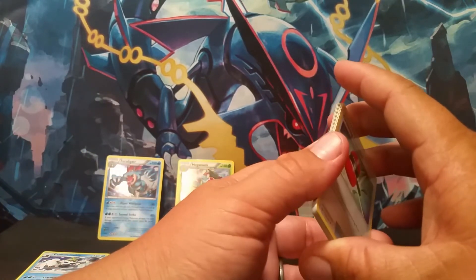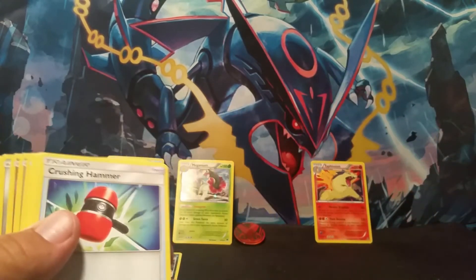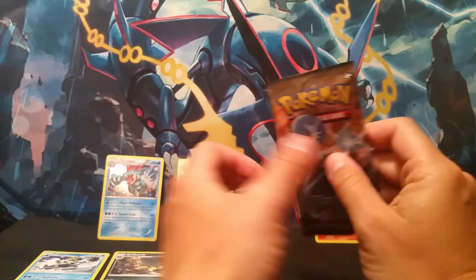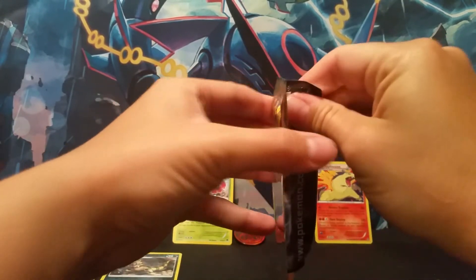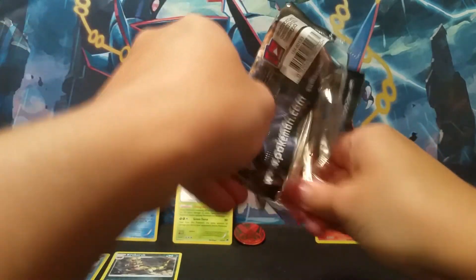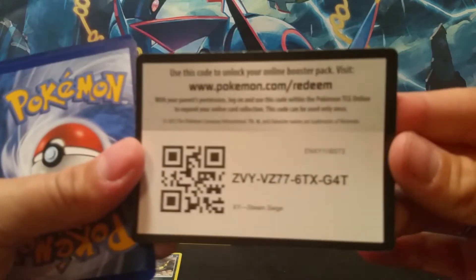Obviously where I got the pack and everything will be in the description below. But it was purchased from Walmart — this was bought a while ago — typically they run about $13, so like $12 and some change. I'll have to look it up online when I put it in the description, but it ran somewhere in the $10.99 to $13.99 range. That's usually what these blister pack type deals run. And you got the dreaded green code card as well.